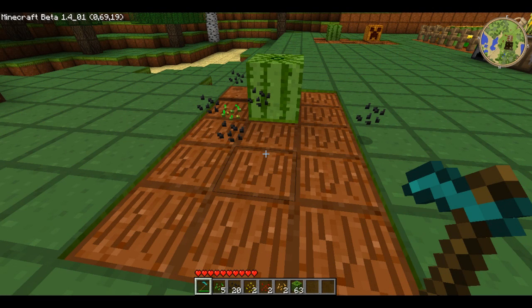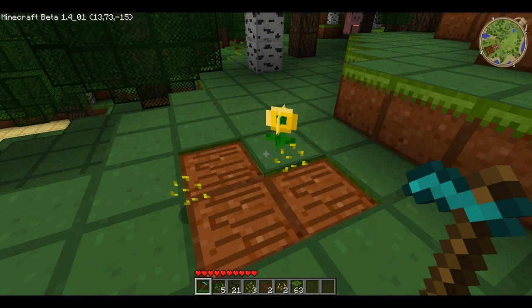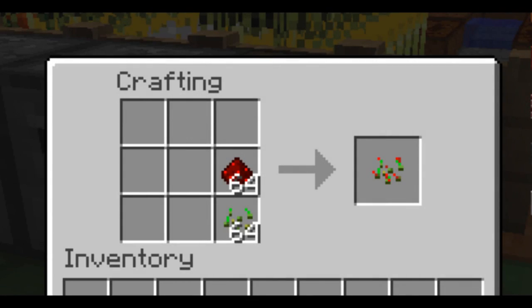For watermelon, it's the same thing — you till the ground to get watermelon seeds, and then you till around a watermelon for a better chance. The same goes for yellow and red flower seeds: just hoe the ground to get them, or hoe around an actual red or yellow flower. Hybrid seeds are probably the most used and important thing in this mod.